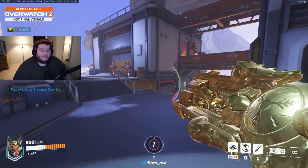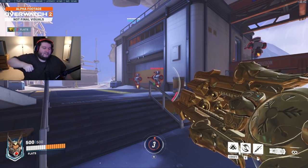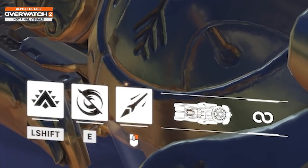Next up, we've got Orisa. The first thing I've noticed is that Orisa's gun looks a little bit higher in her idle stance. Bottom left-hand corner: 500 HP — half is armor, half is HP. And look at her bottom right — there are a few changes. One: her gun has unlimited ammo. Now before you panic, there's a cooldown on it, so you can't just fire nonstop.